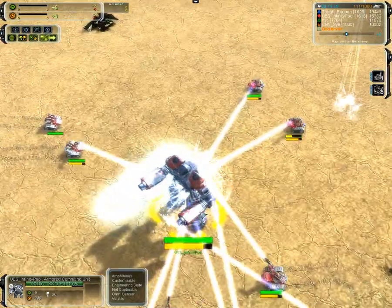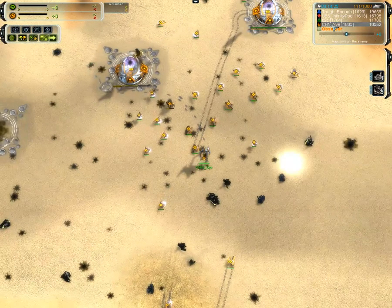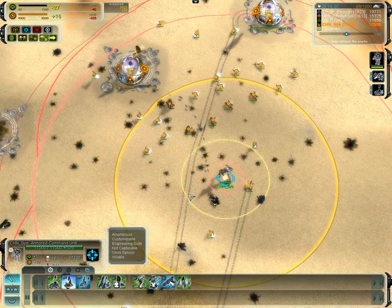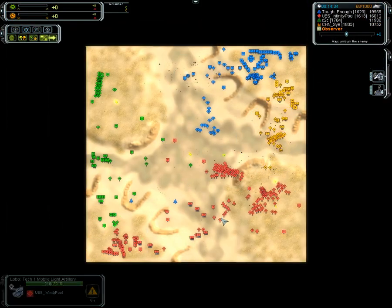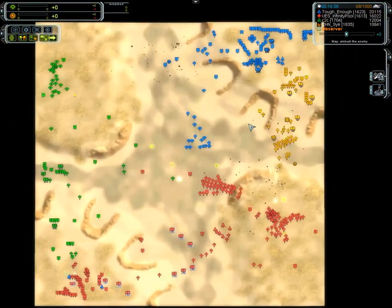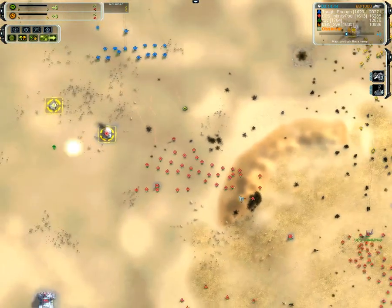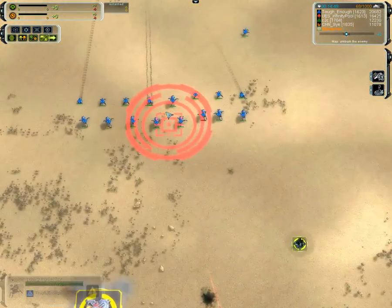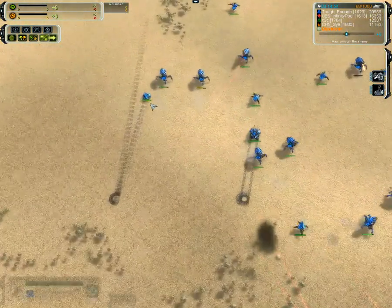Checking if Psy actually has the gun — no he doesn't. No upgrades on that ACU. Some interceptors now from Tough Enough — going to do some scouting, some of the first scouting we've seen here at 15 minutes. The Tech 2 force from Tough Enough is set to go into the middle. Tech 2 force from Infinity Pool is going to be shot at distance. Perhaps a response — and we're going to see kiting now from Cyber. Good work from the Deceiver.